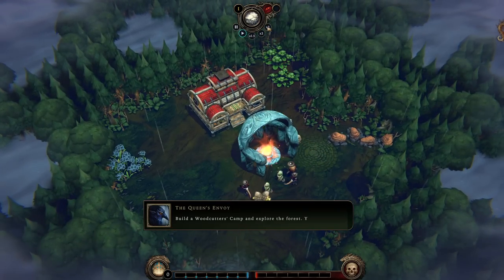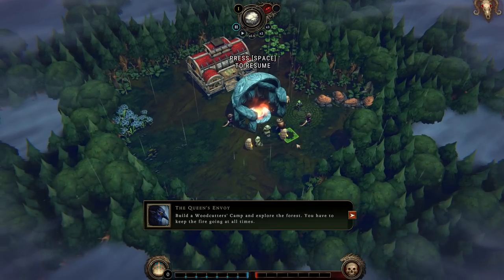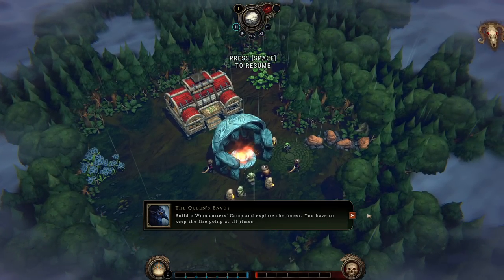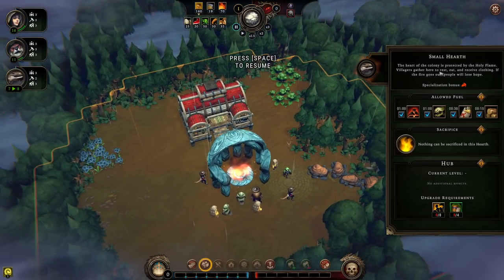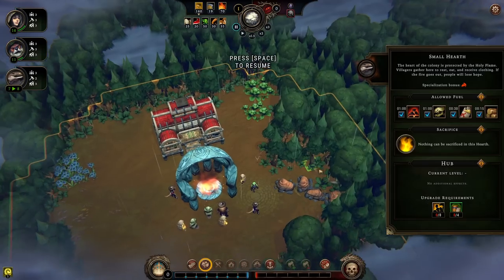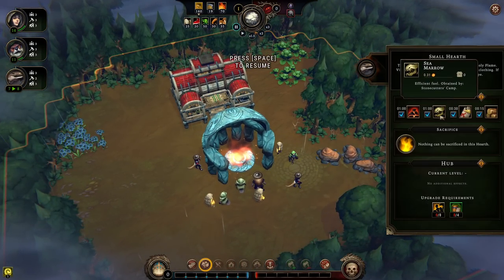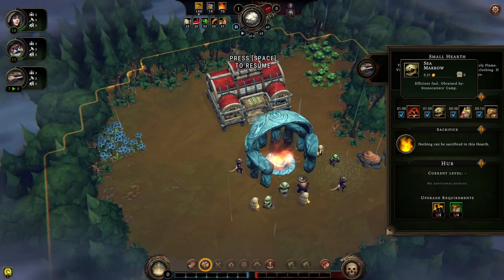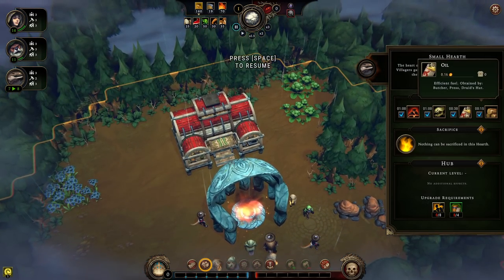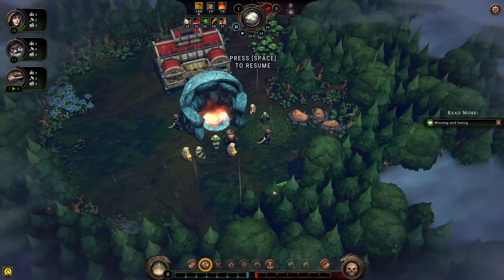We also have access up here to the ability to speed the game up to a total of three times. Build a woodcutter's camp in the forest. You have to keep the fire going at all times — the fire being the small hearth, the home of our civilization in the wilderness. The fuel allowed to burn is coal, sea marrow, oil, and wood.